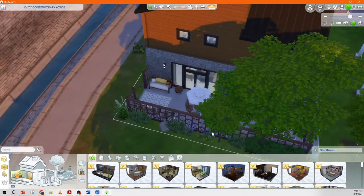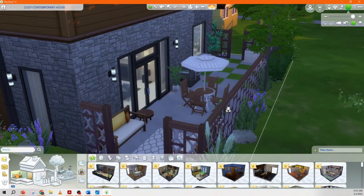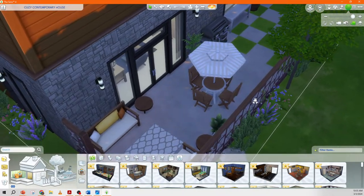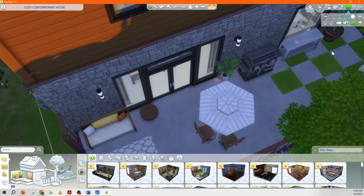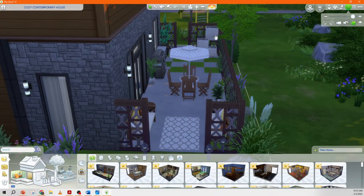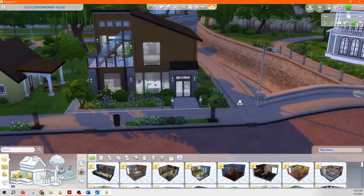I love this fence — I never used it in non-base game builds because it looked a bit weird in thumbnails, but it's really amazing. There's an outdoor seating area, an eating area, and a grill. I didn't put a lot of decorations on the little table because I wanted you to be able to place grilled foods there. There's also a little fountain. And that's it for this one.